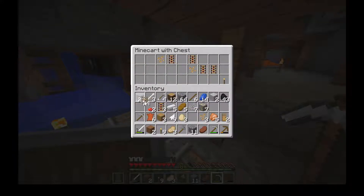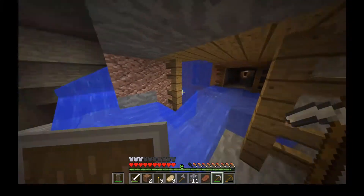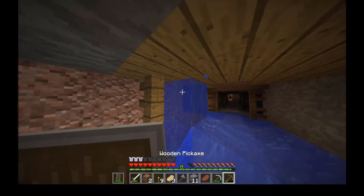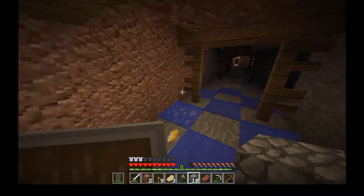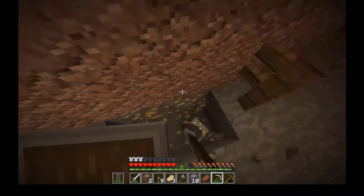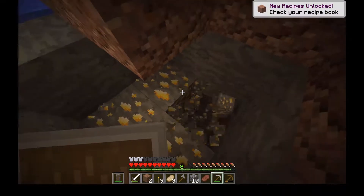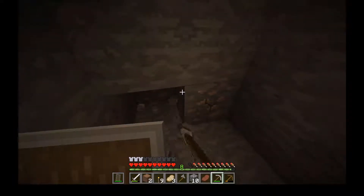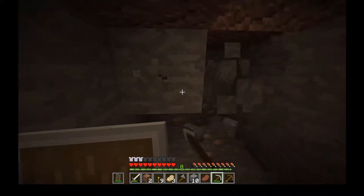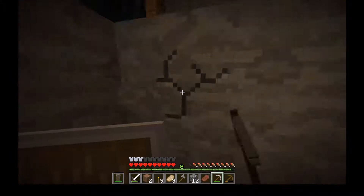Bread! Rails, a bunch of seeds, more rails. I don't know which way to go — let's block that out. Let's get a bit of gold here, and there's some iron here too. Good, very good. Then let's see, there's some more coal.